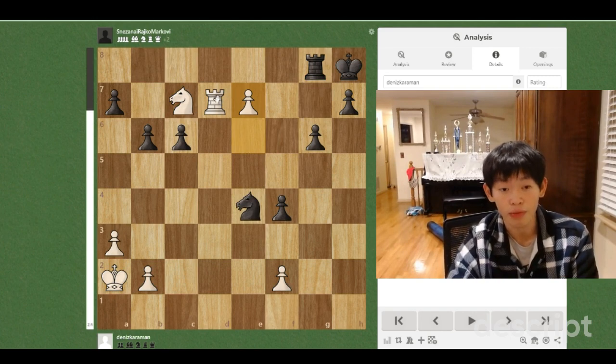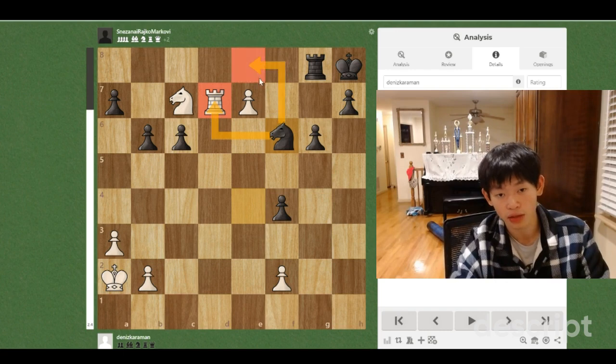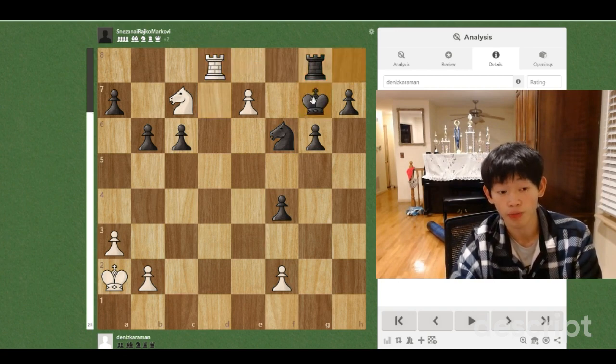So to avoid the Rd8 check, Black is going to play Rg8. Now we play e7, threatening Rd8 and e8 equals Queen. So Black has only one reasonable move here — it is Nf6, to attack the Rook on d7 and protect against e8 equals Queen. We play Rd8, with the idea of playing Rxg8 check next, but Black plays Kg7 here.